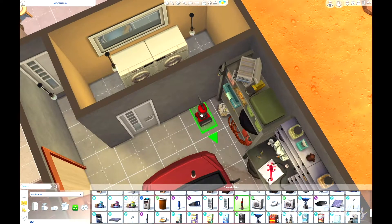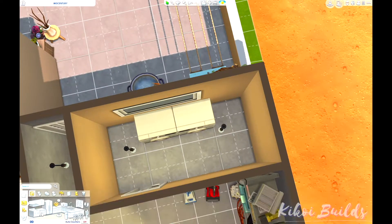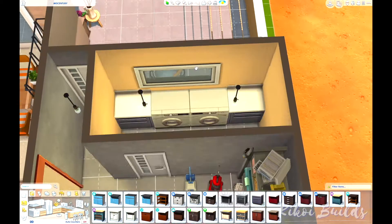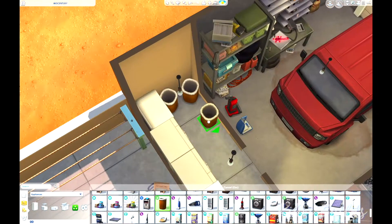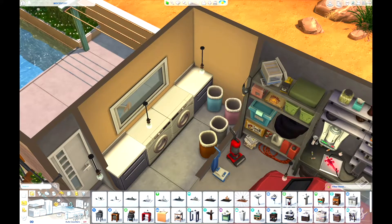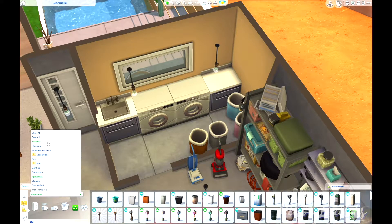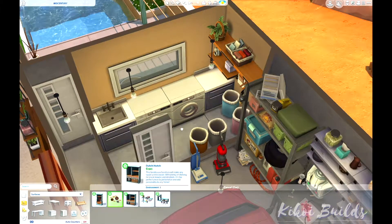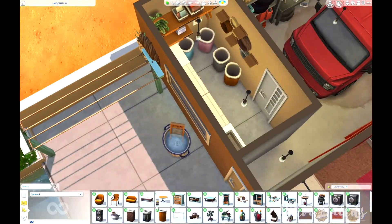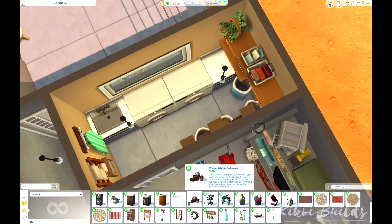We also have a laundry room, back on the main color scheme of the house with the brownish colors. Nothing much to say about this little laundry room except that we have a lot of hampers because we have a lot of people living here — we don't want clothes laying all over the floor.